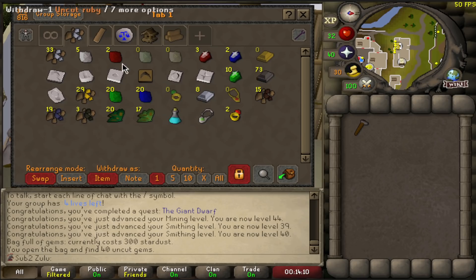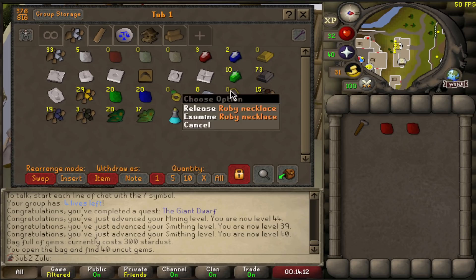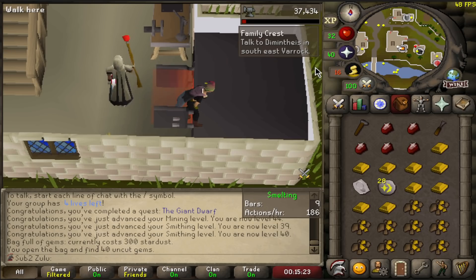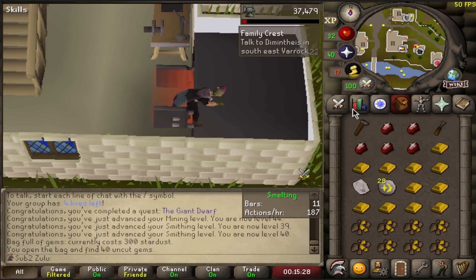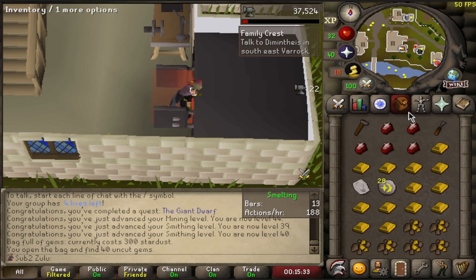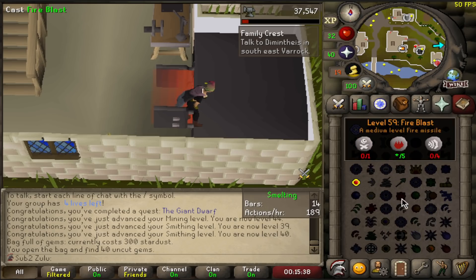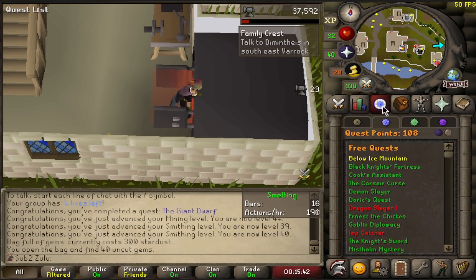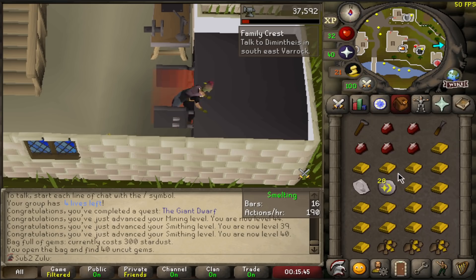I'm going to make some digsite pendants for myself. I probably don't want to do too much jewelry for XP at least, because I'm only getting low XP for gold bars. I believe I need 59 magic to be able to do Family Crest, but that probably shouldn't take too long. And I believe it can be boosted as well, because you only have to cast the spell one time — Fire Blast. So I think 56, then use a Mind Bomb, and then I'll be able to actually get gold gauntlets and get decent XP.